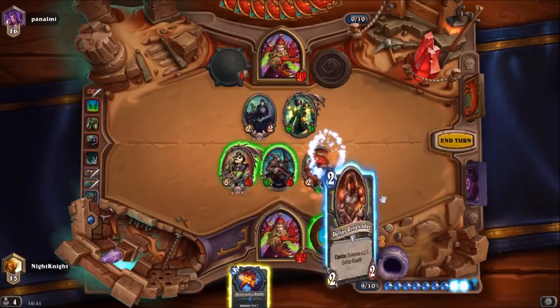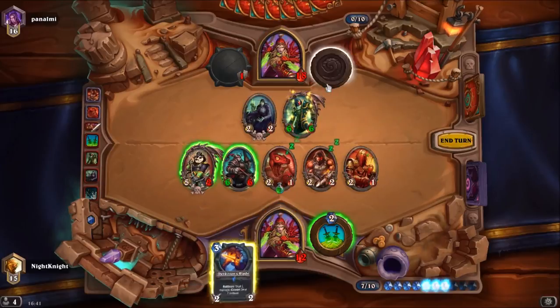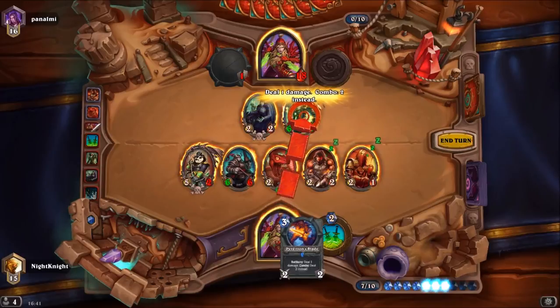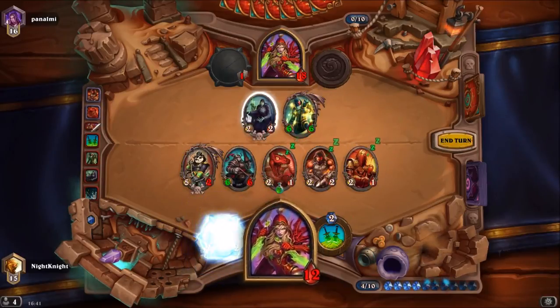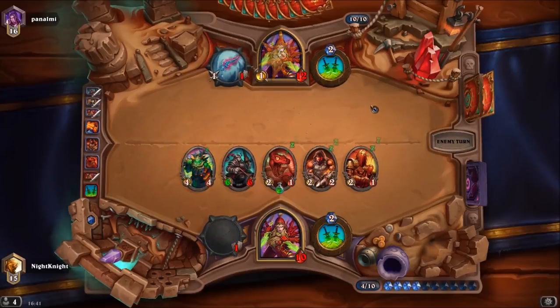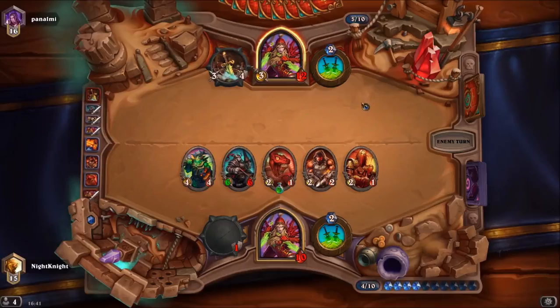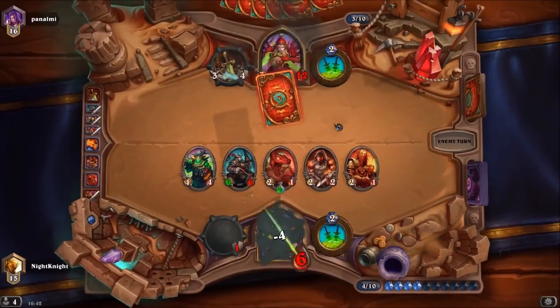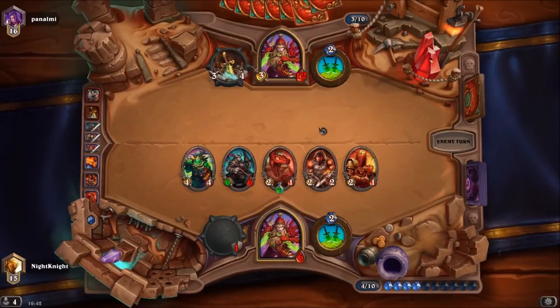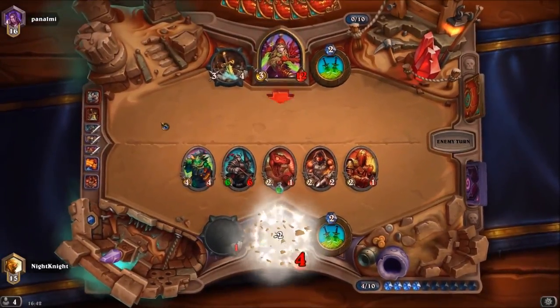Snakebite and Device Ringleader. I'll hit the Perdition's Blade 6-6 target, attack it with Aya, then with my face kill the 2-2 minion, which allows me to hit him. I'll take the lowest damage possible. So he needs 10 damage to kill me, which is most likely possible. He played both Preparations so he has no Preparation left. We win! He has nothing.